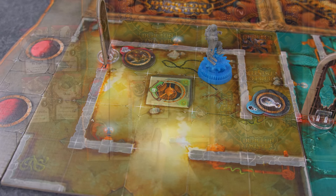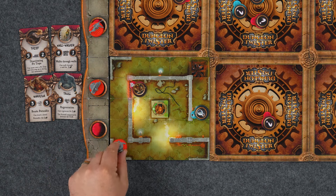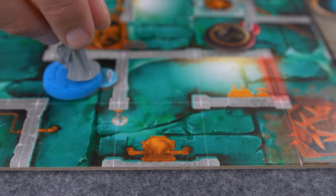Players can spend action points to move a character. Each character will have a speed, which tells you how far you may move them for an action point. If you come across an object, you can immediately pick it up for free and keep on running. Objects have various uses and some are free, while others take up an action point to use.